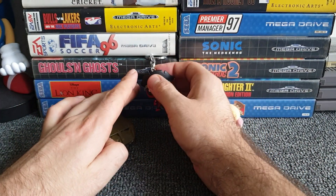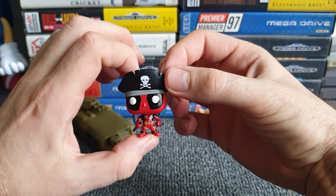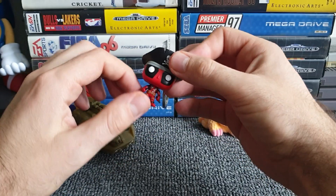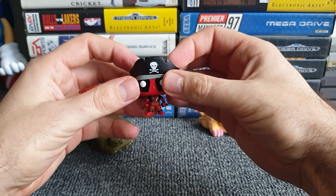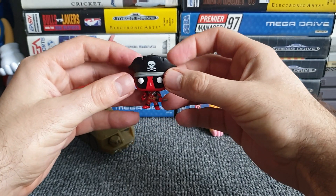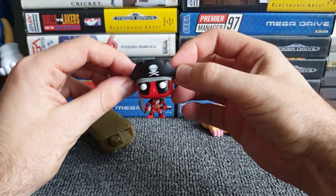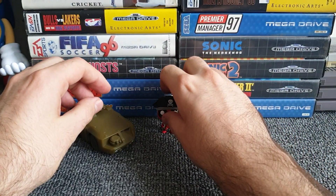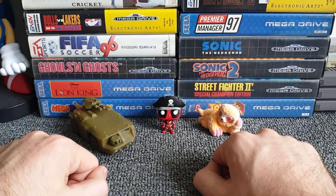I'm going to give it to the Deadpool pirate keychain — I really like that. I didn't say what I wanted before I opened the pack, but yeah, I would have totally picked this bobblehead — which is more of an articulated figure — to get from the pack, even without knowing. And that's what blind bags are all about. So yes, your winner of episode seven of Three Blind Bags is the Deadpool keychain!